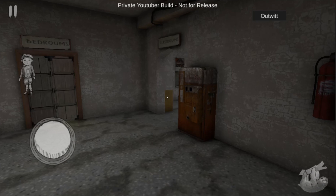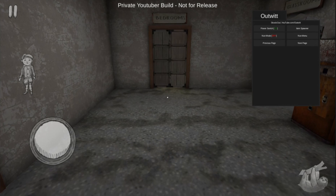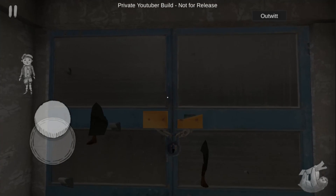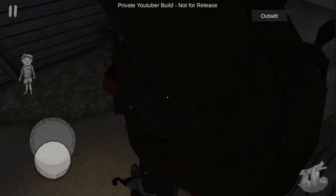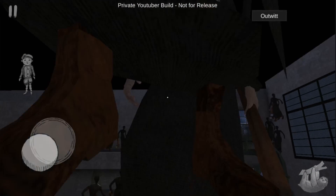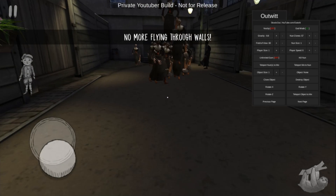Alright guys, there's literally so much we can do with this Evil Nun mode. But there's really one thing that I want to do first. Watch this. Look at all of these Evil Nuns — I spawned an entire Evil Nun army. So we can do a couple things with these Nuns, we can experiment. But the one thing I want to do is Evil Nun versus 100 Evil Nun clones. How insane would that be?